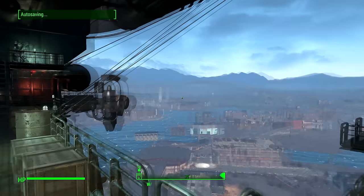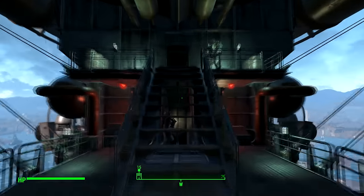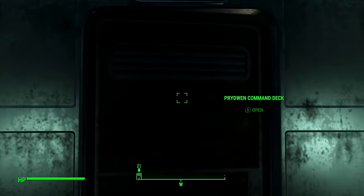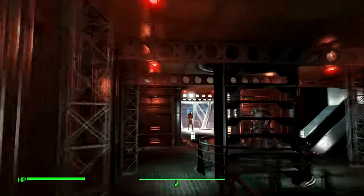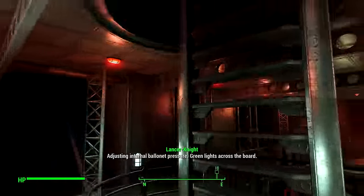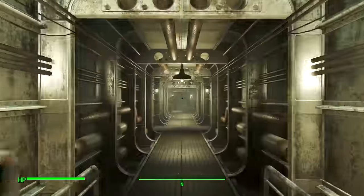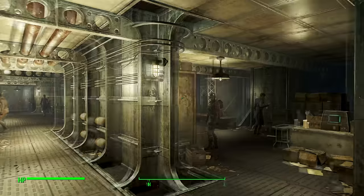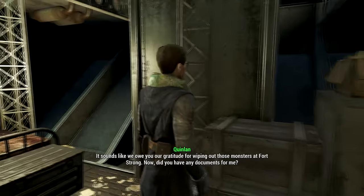Once here you can start the glitch. Firstly, head inside the blimp. Once inside, just go up the ladder. Now walk along this corridor and you will discover this scientist. After you've introduced yourself to the crew, you can speak to him about escorting the scribe.